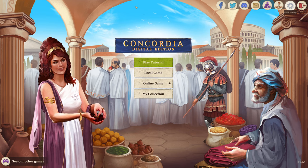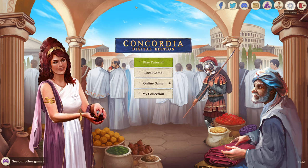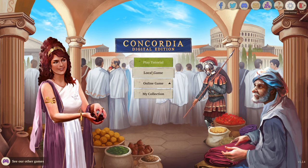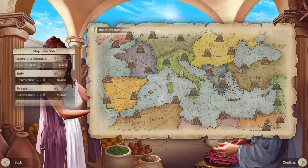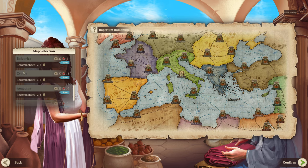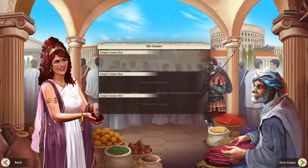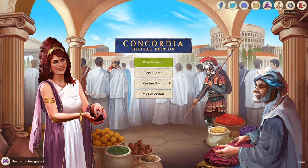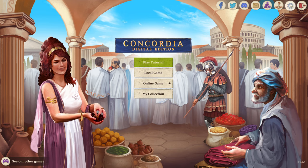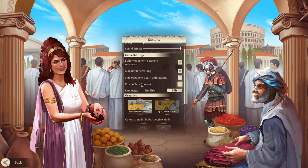The reason I'm playing this is because they had an update with new DLCs and two new maps available. I quickly wanted to play again, but when I started a new local game, the maps weren't available. I forgot to read carefully — after the fourth time reading it, I realized you need to go to Settings and click 'Enable Beta Content.'